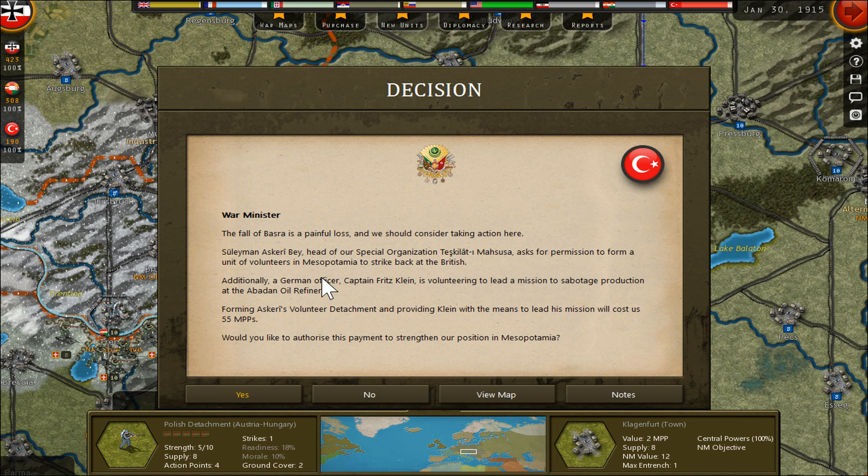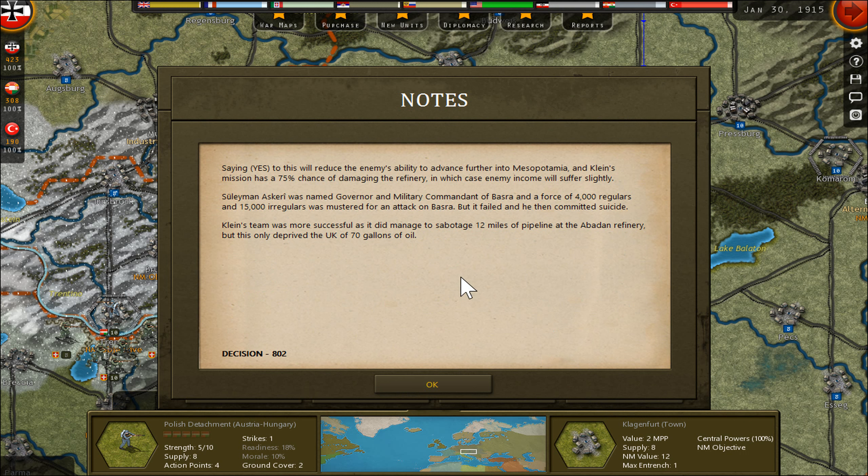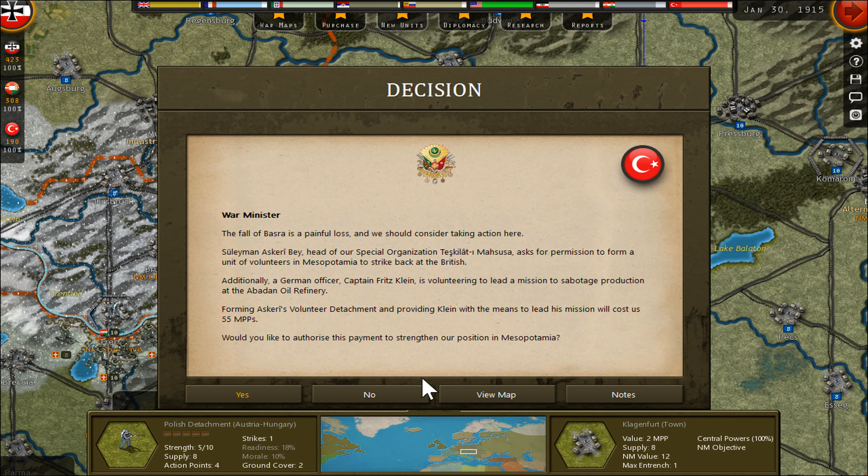I must simply defend the border towns near the Italy border or I will have trouble. I'll make a detachment here and maybe sabotage the oil refineries — try to damage something here.